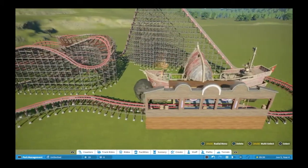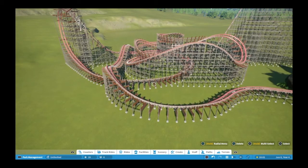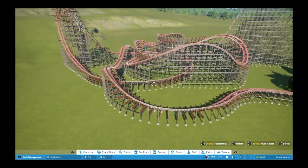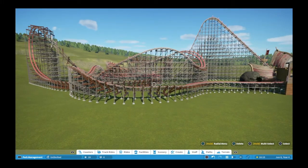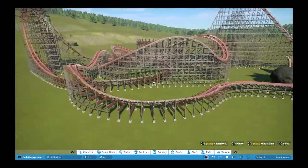I came over here and started messing with it. It's not too shabby — you got one inversion, a couple of airtime hills with a lot of whips and turns and ups and downs. I called it Lasso because of the way the tracks look like a rope, whipping around and circling.